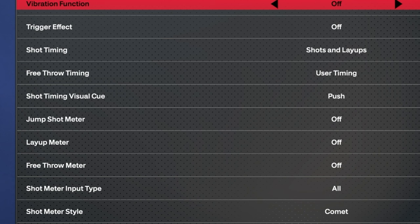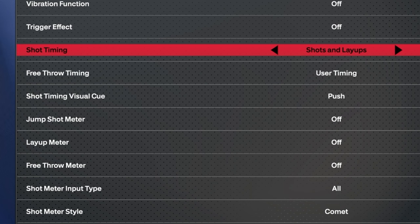Go to controller settings and turn off the vibration function and trigger effect. For shot timing, select Shot and Layups. Layup timing is so juiced this year — you'll have a ton of success with layups if you use the timing option. For free throw, just use User.